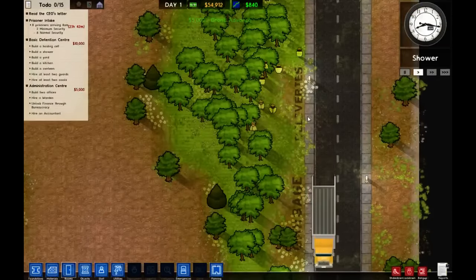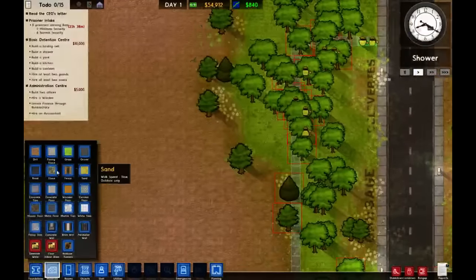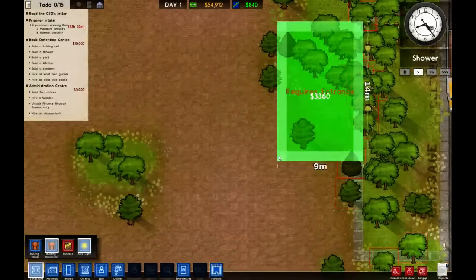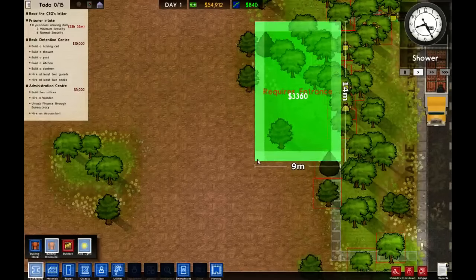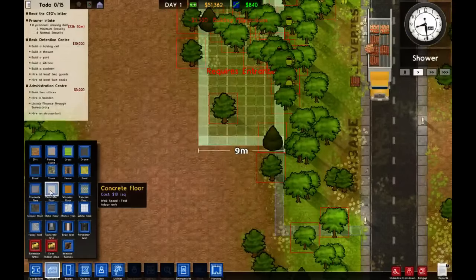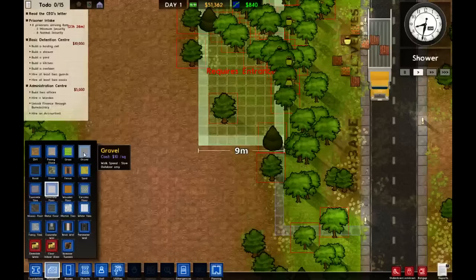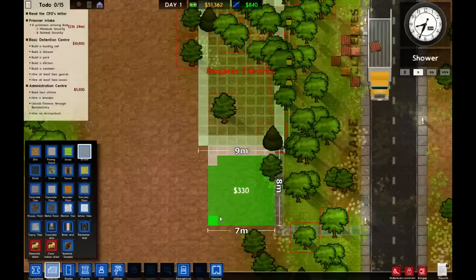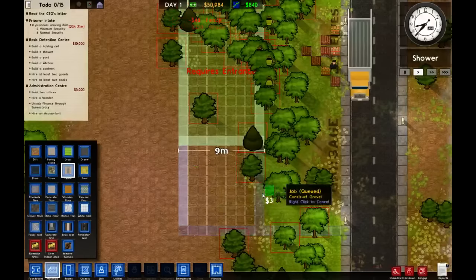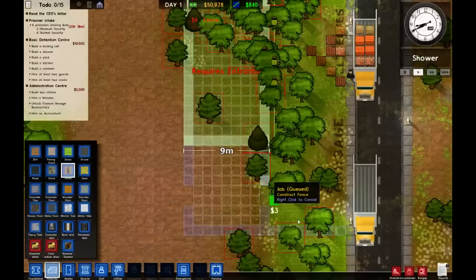We're just starting up, going to get prisoner intake soon. We'll start with the basic detention center and administration center — these are the two things we could do quite well with here. These guys are just going to start chopping. Then maybe we'll get some fence up. Let's start thinking about foundations — a concrete foundation, something like this. It doesn't need to be a big room. Then some gravel outdoors to slow prisoners down — we don't want them nipping through without being checked at every gate.